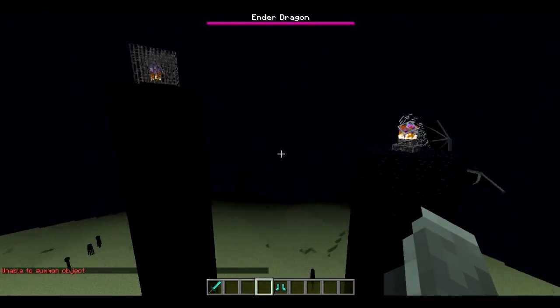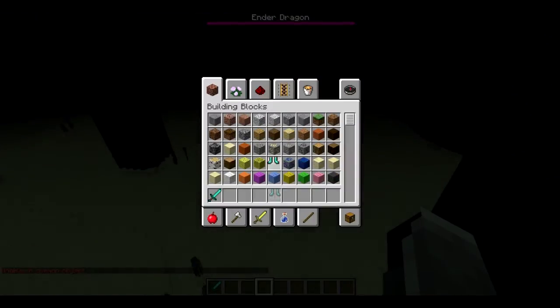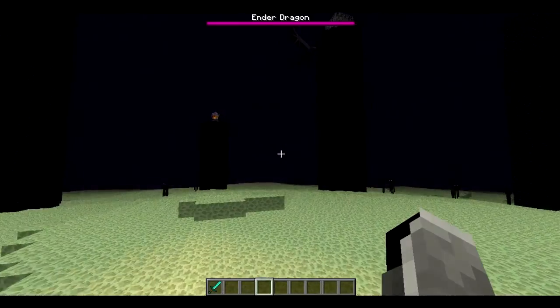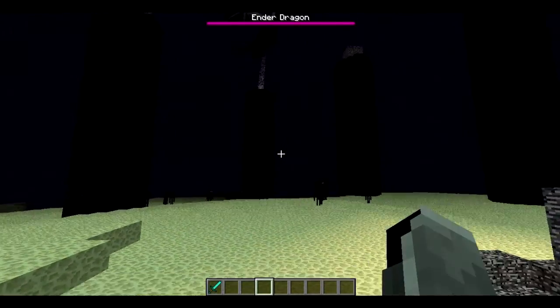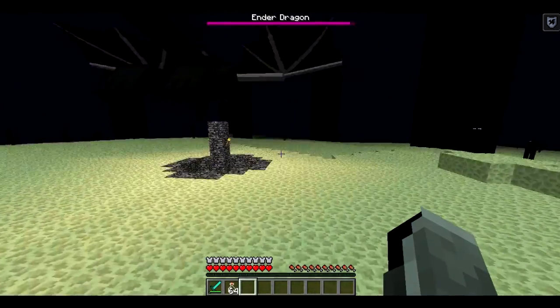If we try to summon the Dragon Fireball, it won't be able to summon the object, so I feel like that's not exactly working yet. I'm gonna give myself some resistance so I don't die, and I'm just gonna go into survival and wait for him to do his attack.